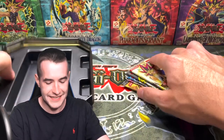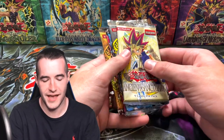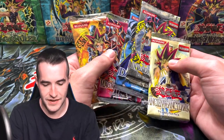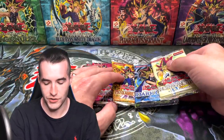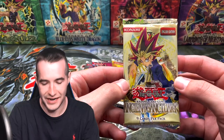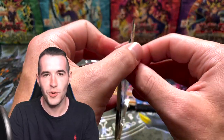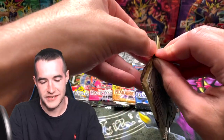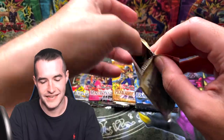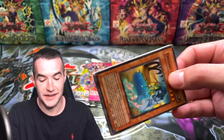Alright, let's get the last set of packs out guys — last 5 packs of the opening. We have one more of each: Invasion of Chaos, Magician's Force, Pharaonic Guardian, Dark Crisis, and Ancient Sanctuary. It's been a great opening so far guys — enjoyable, epic, fun. I hope you guys have thought the same. I can't wait to get into these last 5. Hopefully we will end with another great tank because we've had some pretty good ones.